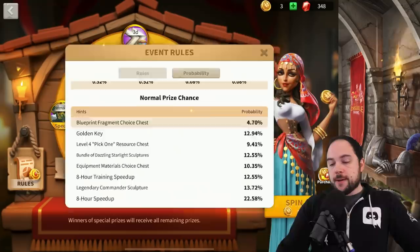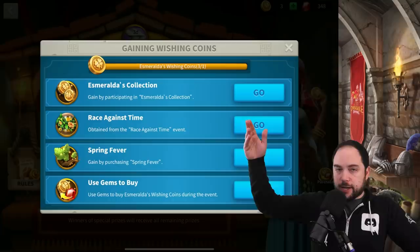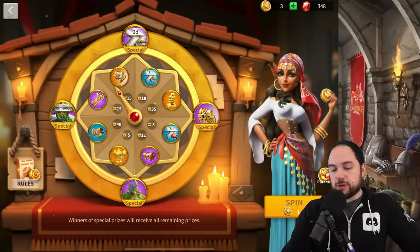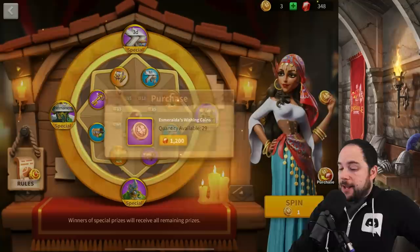I went and got a few of these coins free to play. The sources include the Esmeralda's Collection, the Race Against Time event, and the upcoming Spring Fever Bundle — which isn't available yet — where you can buy your way to some coins. There's also a gem purchase option right in the event, but they are not cheap: 1,200 gems per coin. That's quite steep.